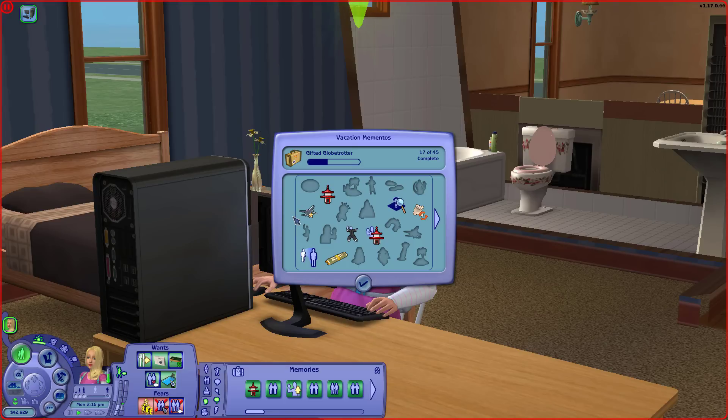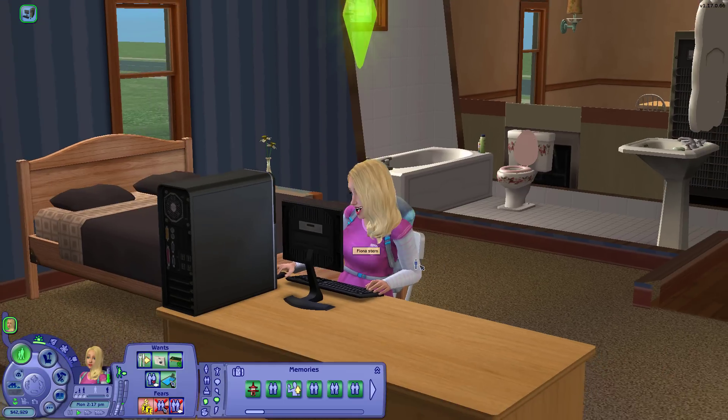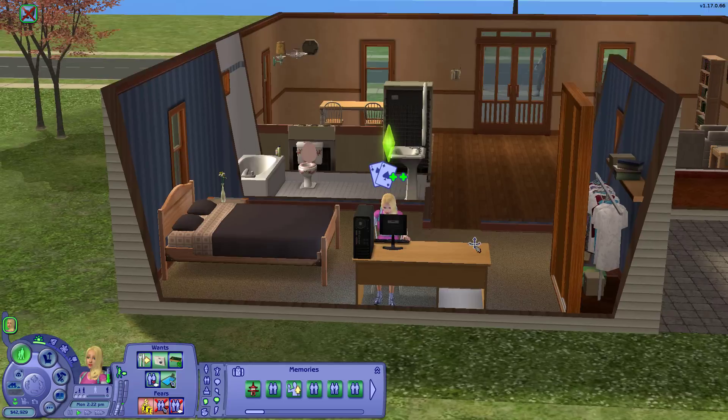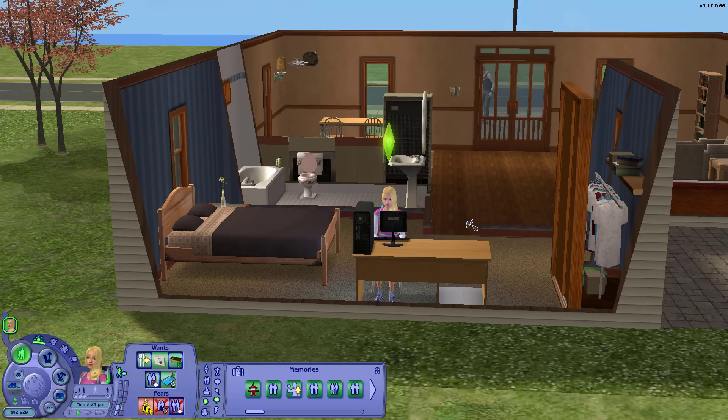Today we're going to the camping grounds to try and unlock all of the wilderness mementos. The video after this we'll go to Tweaky Island and finish all of these mementos — I reckon we can. If you haven't seen the first episode in the Far East, I'll leave a link in the video description. You don't have to follow these in any particular order, but if you want to follow the journey of unlocking all vacation mementos, let's go book ourselves a vacation.